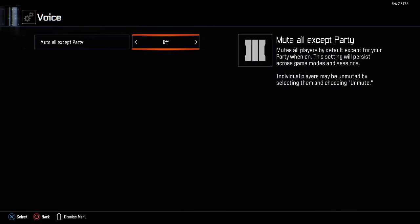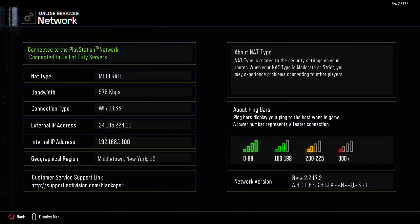Muting — mute all except party. That's kind of cool. You can just always have that on so you don't have to go in when you get into a lobby and some bozo's playing music — you can just mute everybody. Network — oh, that's pretty sweet. I didn't know that was in there. It shows you all your bandwidth and connection type. It shows my external IP, so you can DDoS me.